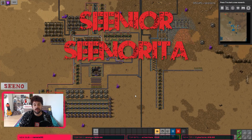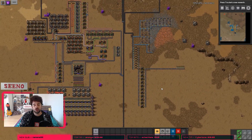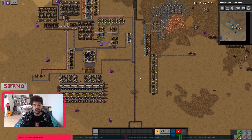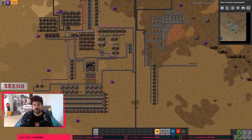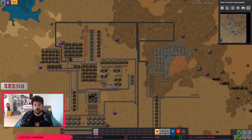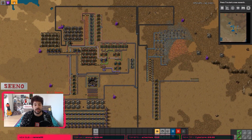Hello Senor, Senorita and my lovely little factory owner, my name is Zeno, the crazy German engineer and I welcome you to another mod spotlight. The mod I will show you today is called What is Missing? And after my intro has played I will show you what this awesome mod is able to do.